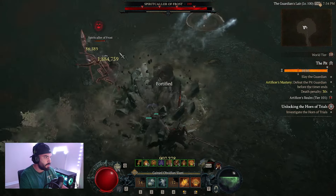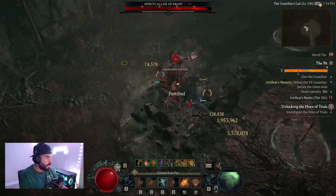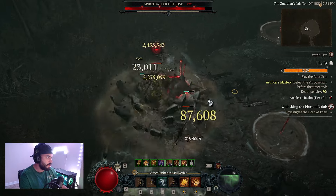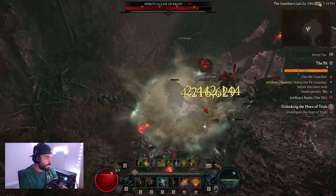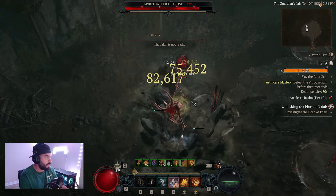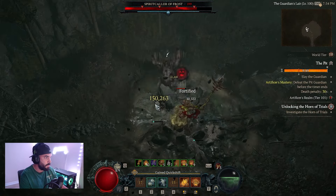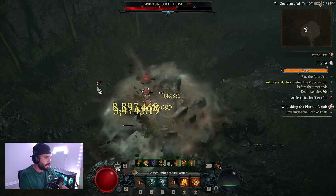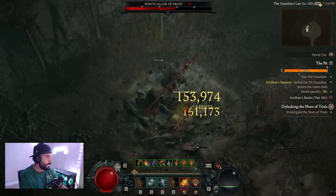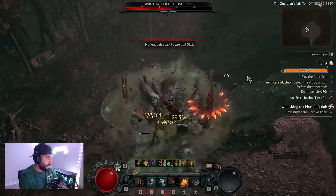A lot of people put pulverize on the two-handed weapon but don't put the shepherd's aspect there — I think shepherd's aspect is a better multiplier on the two-handed weapon. Here we are at the boss. Doing decent chip damage and I can see why some people go increased damage when enemies are stunned, because when the boss gets staggered you can do big damage. We're just going to pulverize away — I think I saw 100 million damage there.